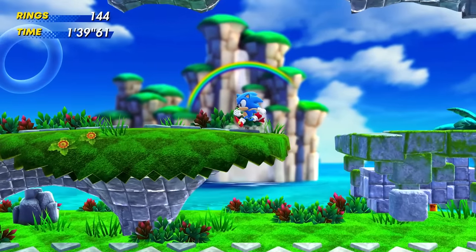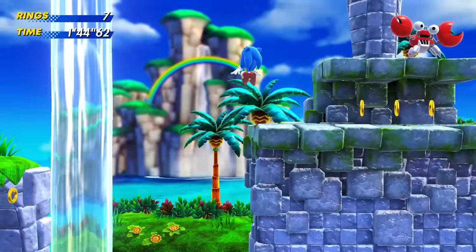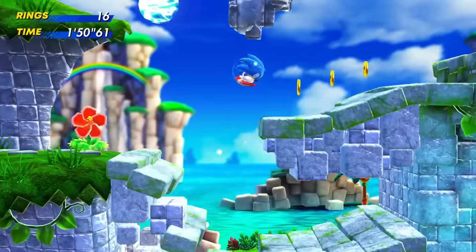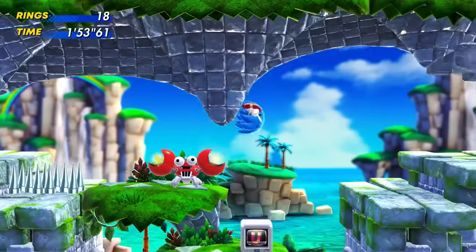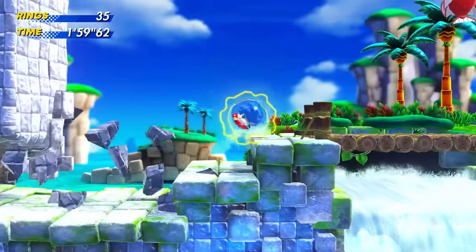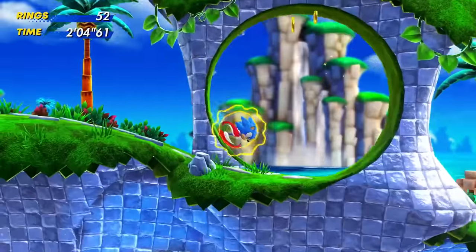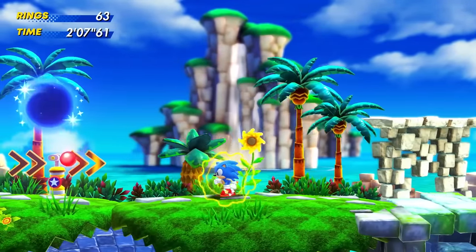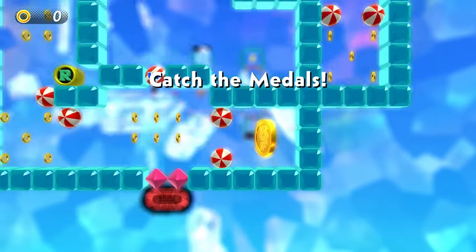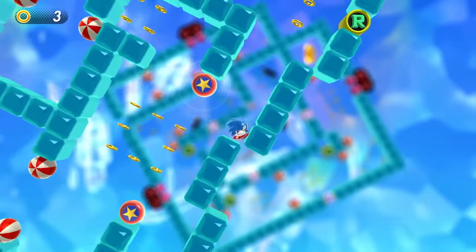I don't know if there's any more collectibles to find. Spin dash — we can pick up speed right into an enemy. I totally forgot he was there. Okay, keep it moving. We got the magnet, so we're going to pick up rings a whole lot easier as we run through this level — we can probably pick up the pace a bit. I'm pretty sure these medals will unlock cosmetic things, just like in Sonic Colors, which had a lot of those.